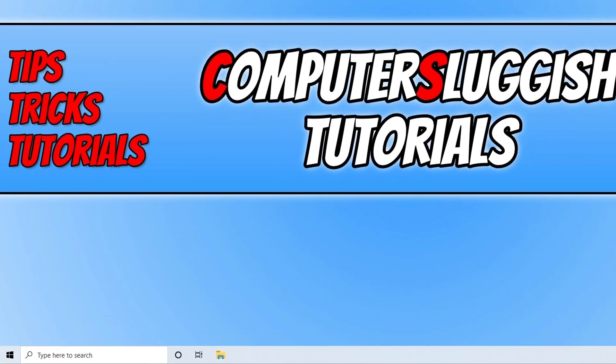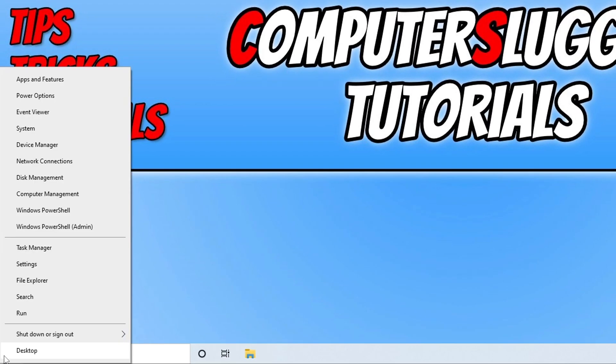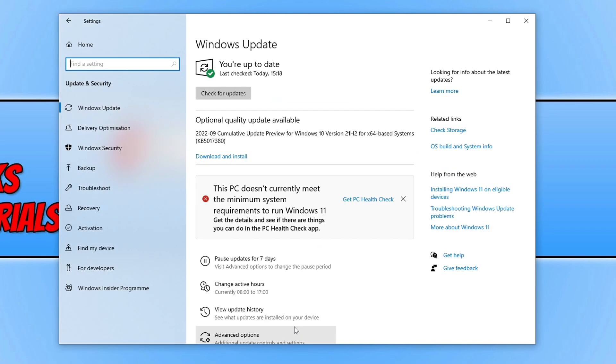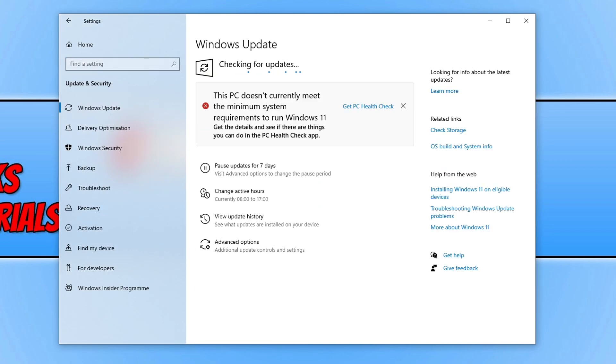The first thing you need to do is ensure that Windows is up to date. You can check this by right clicking on the start menu icon and going to Settings, then clicking on Update and Security, and then click the Check for Updates button and Windows will now check for any new updates.